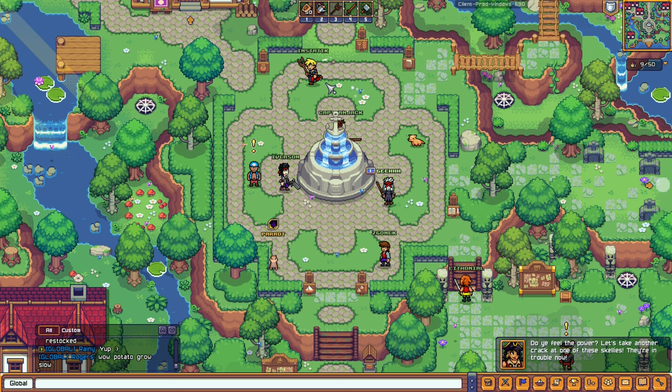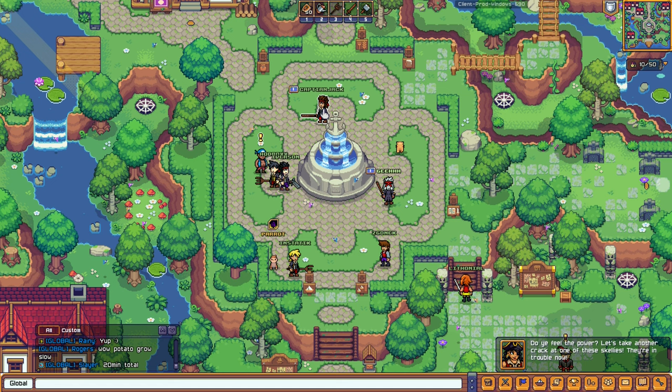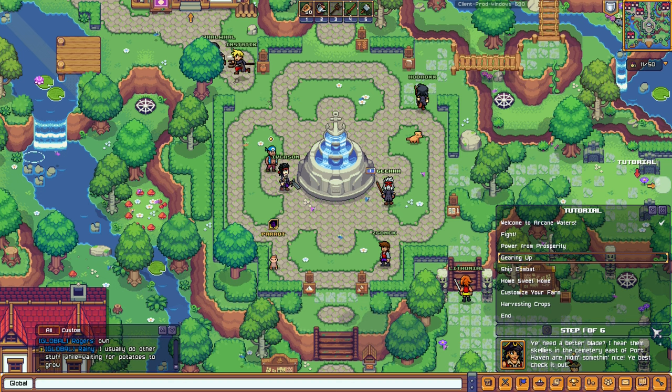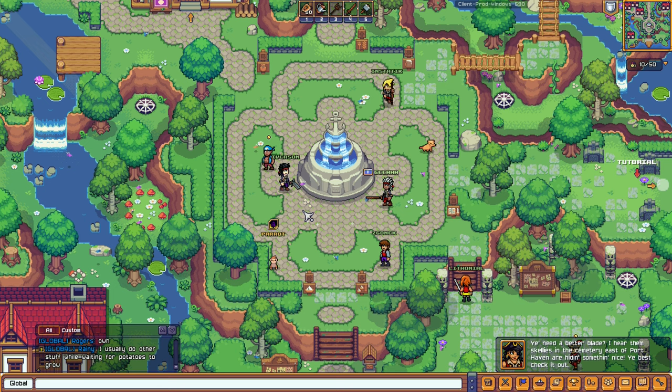Yeah, she's definitely a player. Here's another one — this one is Captain Jack. 'Gearing up — you need a better blade. I hear them skellies in the cemetery at Eastport Haven are hiding something nice.' I think the game wants us to go east. There's a tutorial marker — let's follow it to the cemetery.